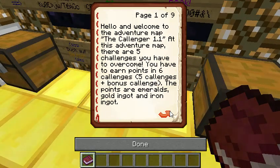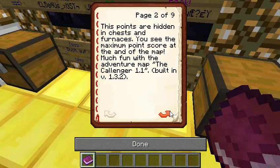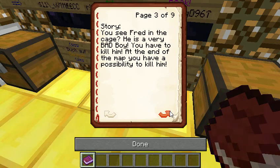At this adventure map, there are five challenges you have to overcome. You have to earn points in six challenges — five challenges plus a bonus challenge. The points are emeralds, gold, and iron ingots. The points are hidden in chests and furnaces. You see the maximum points score at the end of the map. Much fun with the adventure map, the Challenger 1.1.